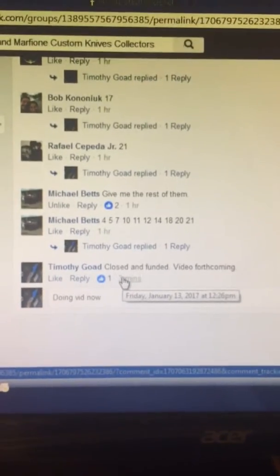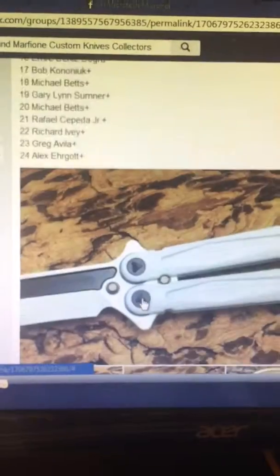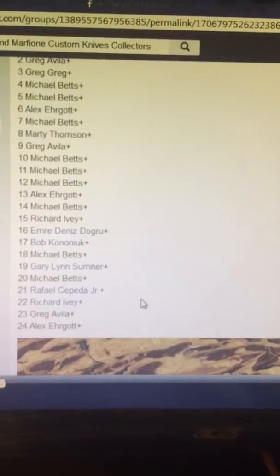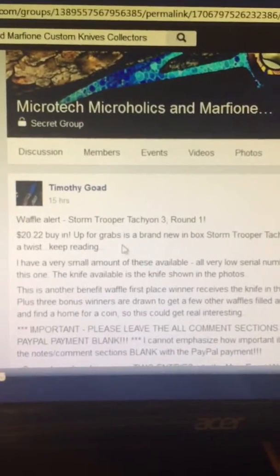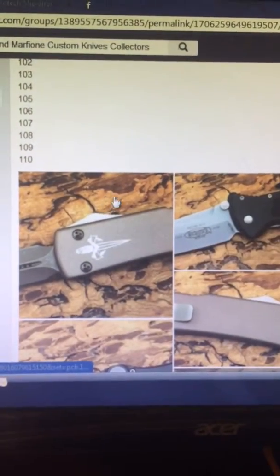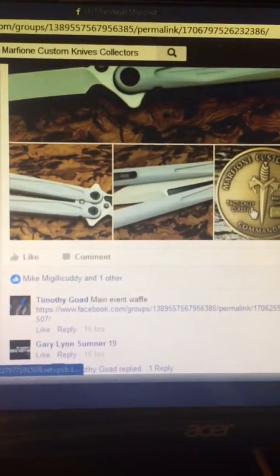Alright guys, this is a video for the Storm Troop Attack on round 1. 24 entries — give a look at them. Before the winner is pulled, first number pulled gets the knife. Second and third numbers get two entries into this one each — so a total of four entries for two people, all randomly assigned. Fourth place gets a Marfion Customs coin, as seen here.